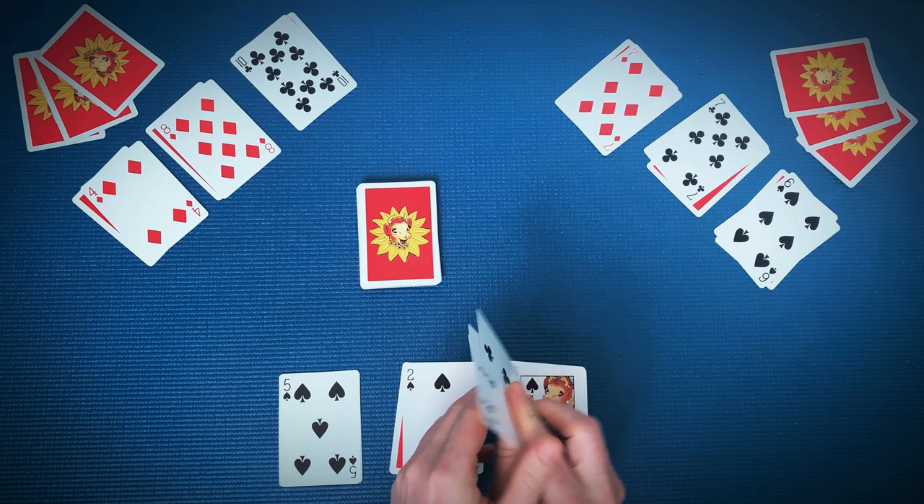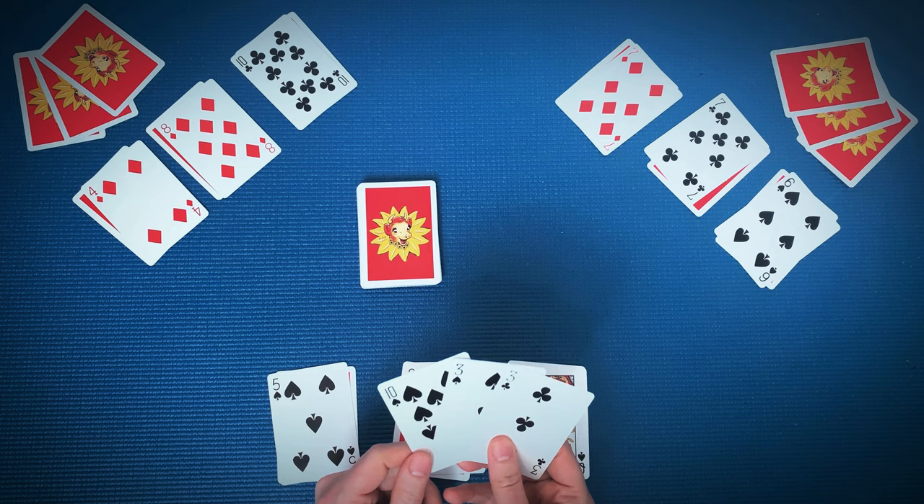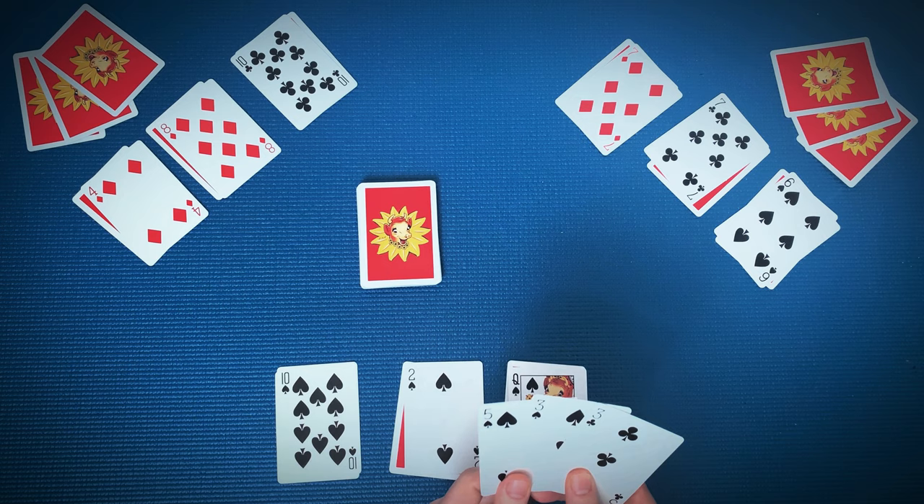Finally, players pick up their hand and take a look. In a real game, don't show anyone your cards. Before play begins, players take a minute and may exchange cards in their hand for their face-up cards. You want to move your best cards down to the table. That's it — you're all set up to play Shithead.